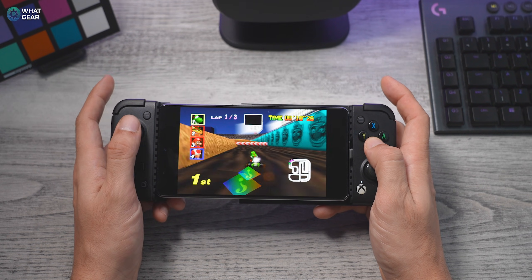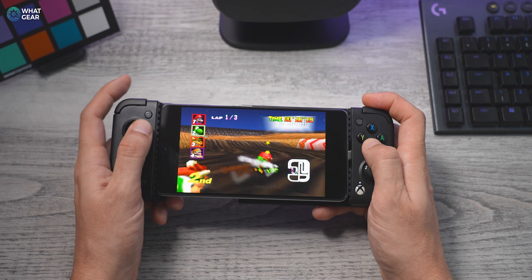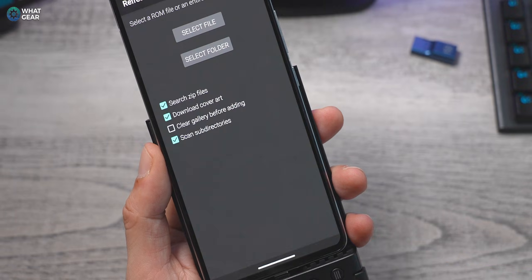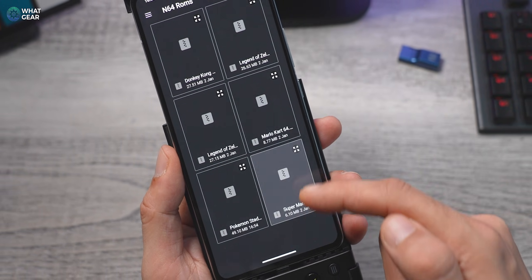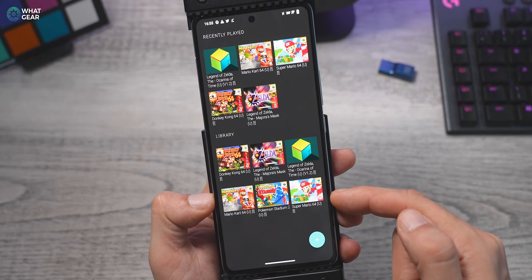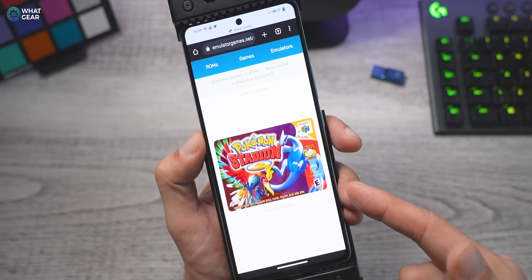What this means for you and me is that the M64 Plus FZ emulator will not strain your device when it comes to graphics. You won't have to sacrifice graphics performance, and more importantly, you won't sacrifice any of the fun. In fact, N64 graphics rendering should be a walk in the park for most modern smartphones. The fifth reason is that it's so easy to set up — just download it from the Google Play Store, and during the first launch you'll be prompted to point to the folder where your N64 game ROMs are.